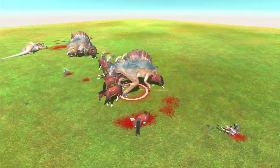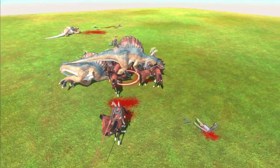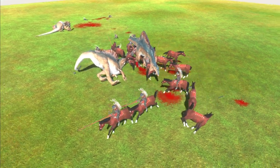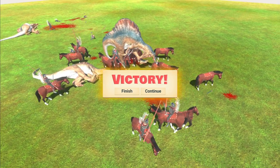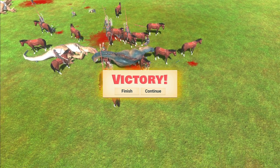Kung Fu horses are raining down on this Spino. They've already killed one, and now they're wrecking the third one. This does not look good for the Spinos. They've demolished them pretty quickly. Decent effort from the Hussars — pretty good at killing quickly against a more powerful opponent when there are larger numbers of them. On to the T-Rex.